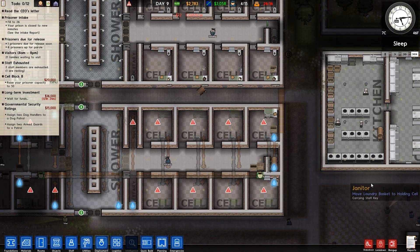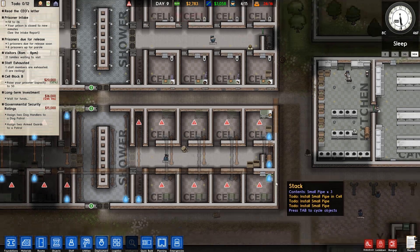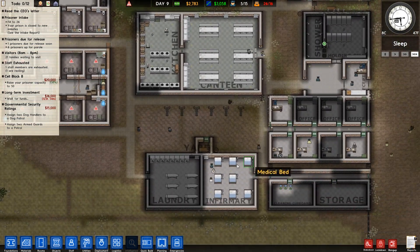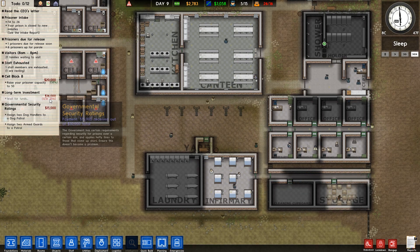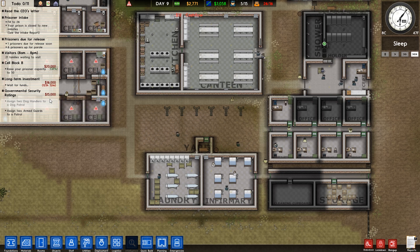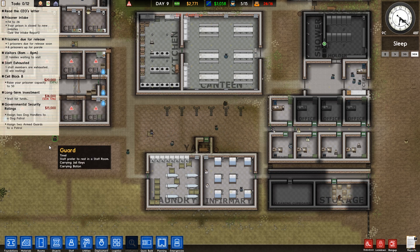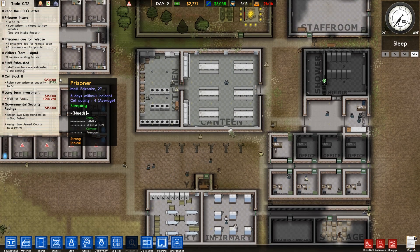None of these cells are actually done yet because they don't have the working toilets in them, some of them don't have the walls yet, and most of them don't have the doors yet, so that's going to take a little bit of time. How are we doing on those long-term funds? Still got to wait 123 hours for those. We probably won't work on any research straight away - we'll wait until we actually get some more grants and then use that for the additional research.